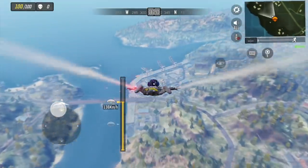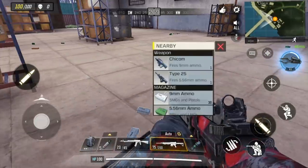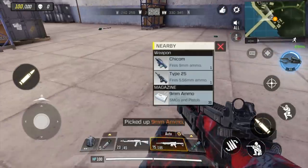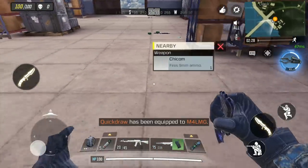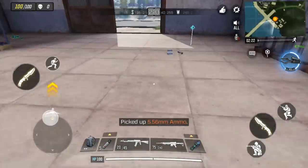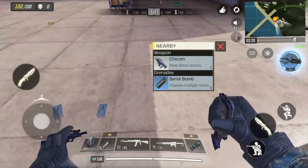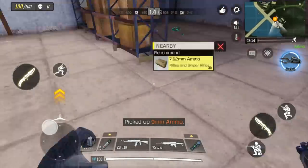In battle royale mode, always pick up all the ammo you find. Ammo does not take up any room in your backpack, and you can carry up to 999 of each ammo type. By picking up all that extra ammo, you will have the ability to switch to a different weapon later in the game or give ammo to your allies. Your character will not automatically pick up ammo not being used by the gun you are carrying, so it is important that you manually click every piece of ammo you run across.